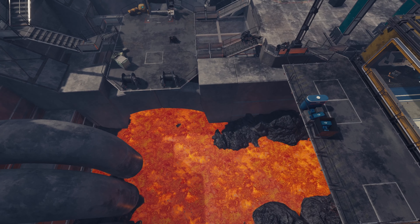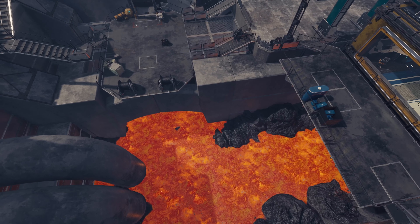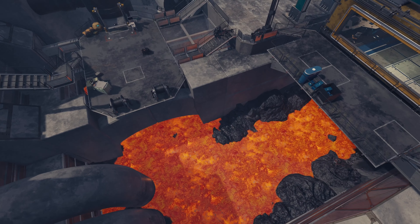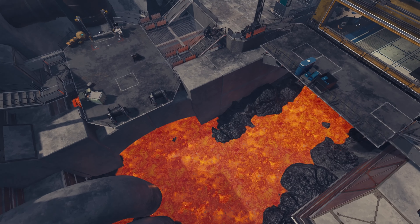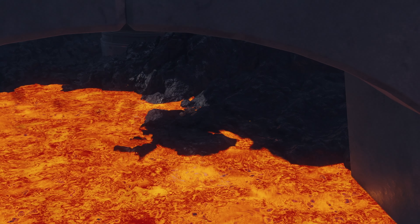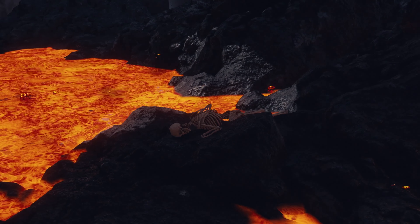Notably, the factory seems to be built around an active volcano, and it's in this magma pit at the top of the factory that we can find an easter egg. You may already see where this easter egg is going, but found on the low ground mere inches from the lava is a skeleton and a digipick.